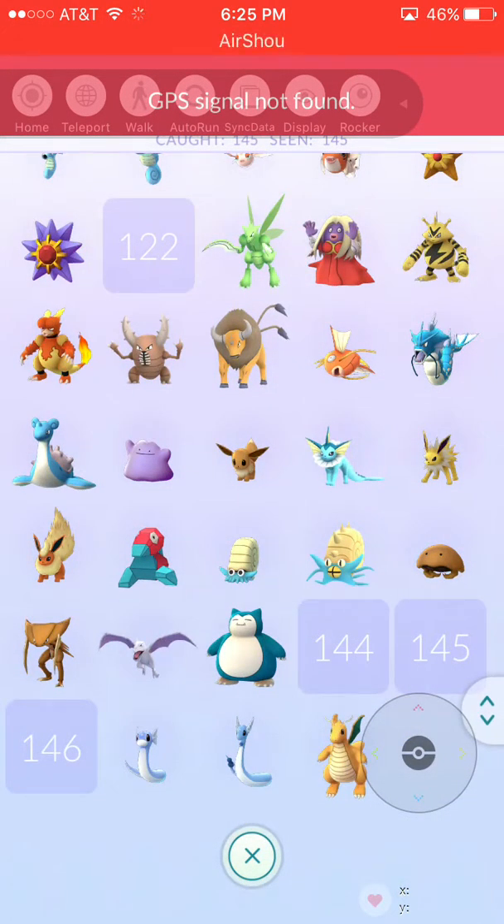As you can see, right on screen — look at all these Pokémon. If you don't have these, you can go get them right now. This is how you do it: pretend I want this one — you tap on it and it will copy the coordinates.